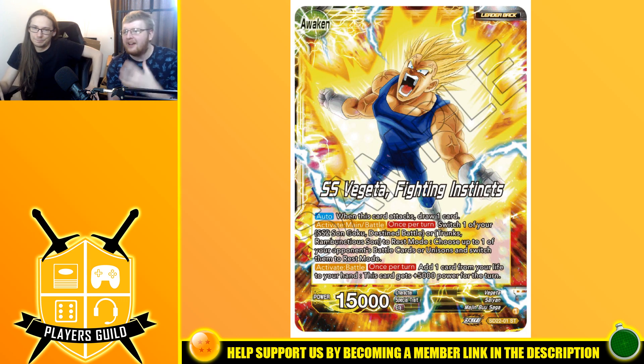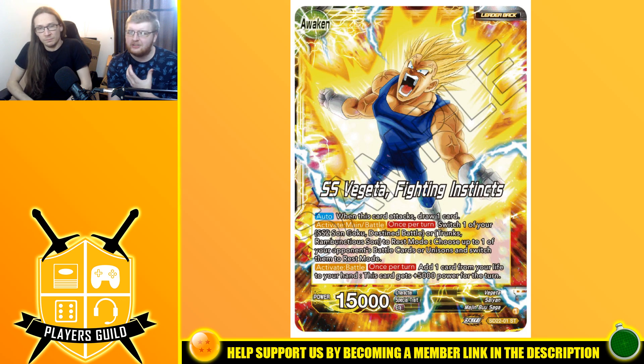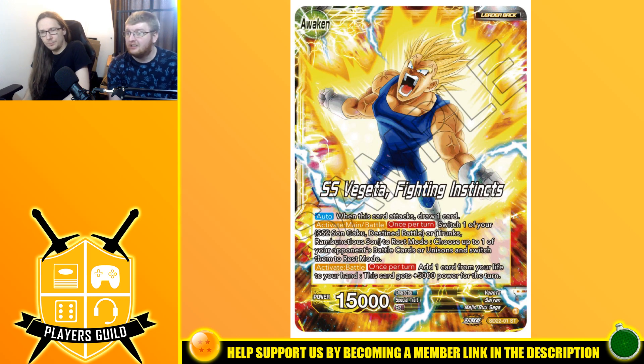Naming certain cards might work better on other cards within the deck to make it more combo-based rather than on the leader itself. Activate Battle, once per turn: add a card from your life to your hand — this card gets 5k for the turn. Really strong effect. It's like a Senso, you can do a draw-up on its turn too, so it's very nice for defensive extra card advantage. You start at five life but want to go down to one or near one life anyway.